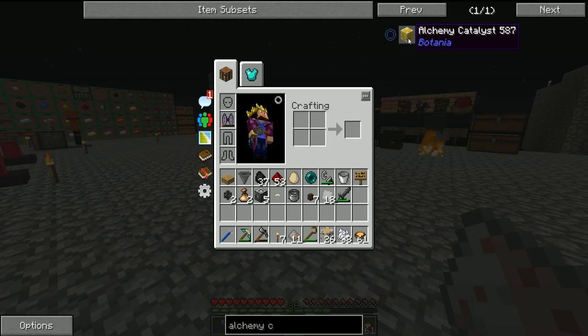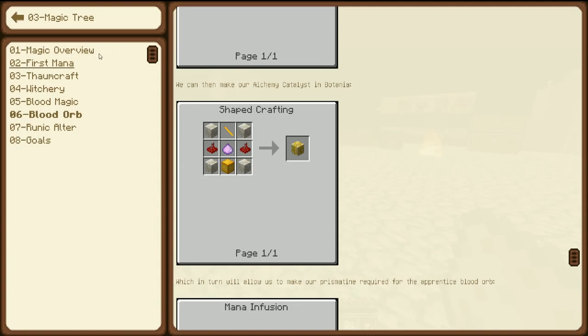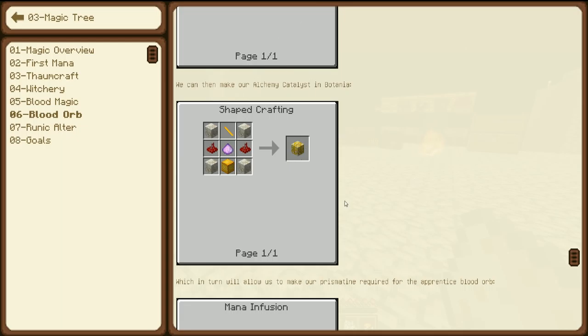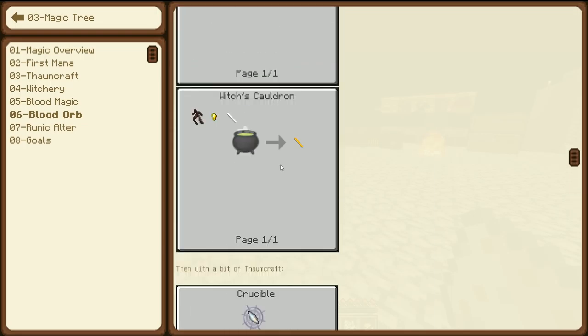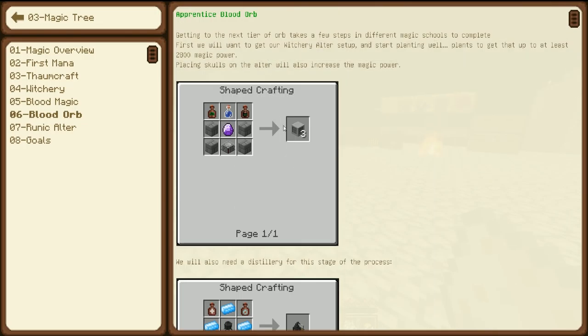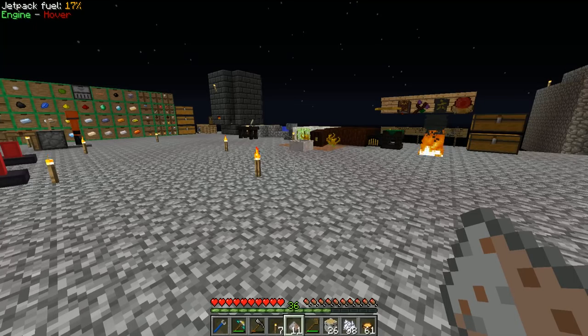Unfortunately it's not quite as easy as that. Looking in the guide, the next quest line in the magic tree actually asks us to make the alchemy catalyst as part of making the next tier of blood orb required for blood magic. So we're going to have to go through a couple of steps, but once it's up and running we can make a bunch of new stuff using the alchemy catalyst which is going to make life a lot easier.